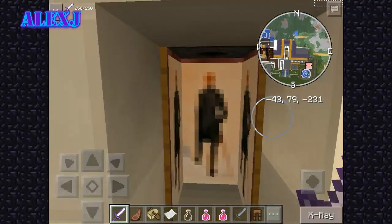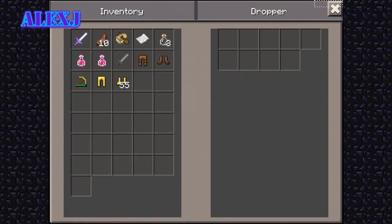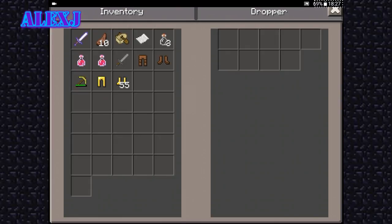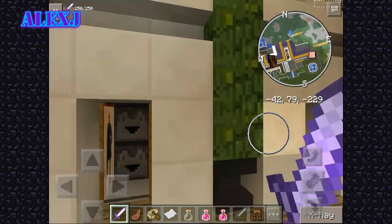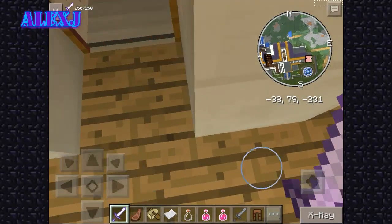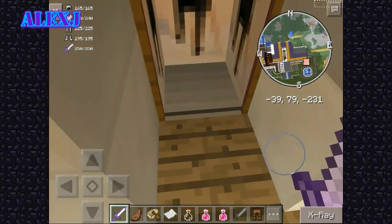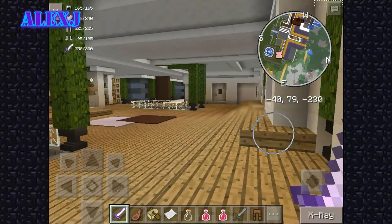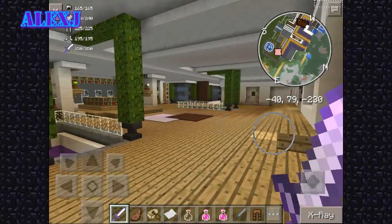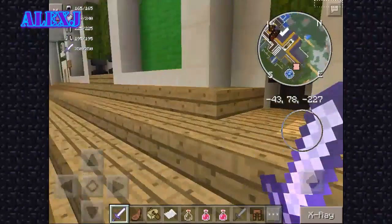Here we have — oh my god, they didn't put anything. Here we have something — oh yeah, that's cool! You have full iron gear — full iron armor and an iron sword. That's cool!